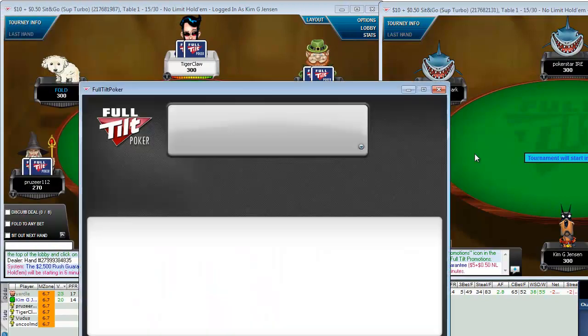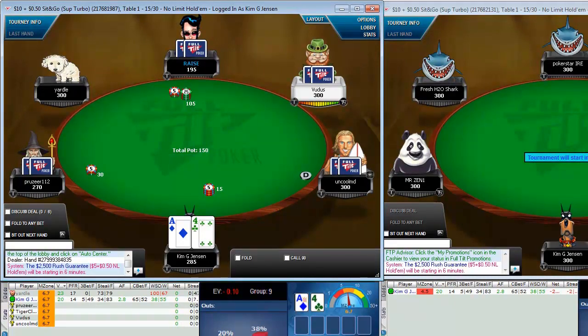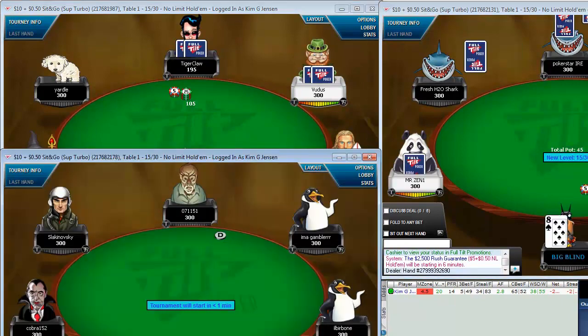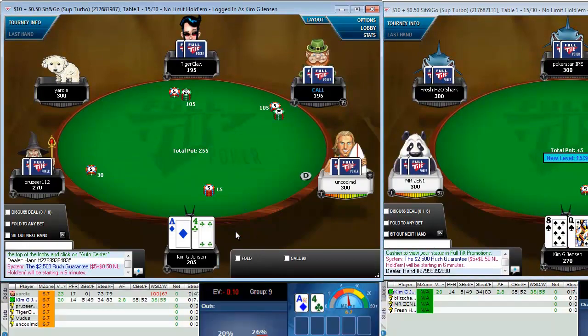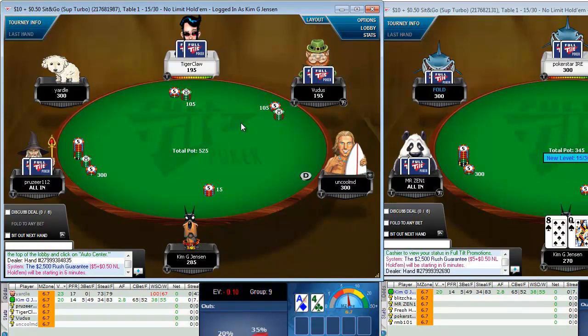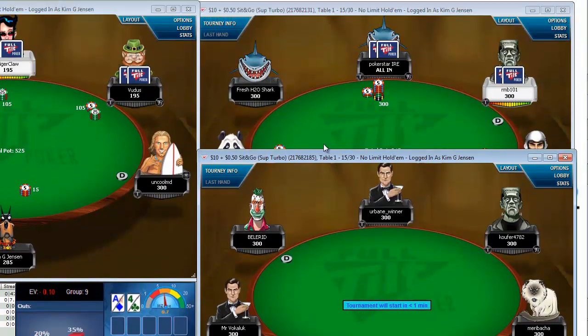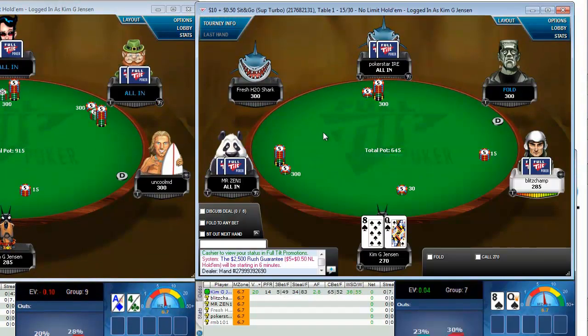When playing these super turbos, we can't really play much poker — we have to push, shove, and raise and re-raise with hands that we think are stronger than our opponents' hands. When we reach the bubble with three players left, we can really start pushing them around if we have chips; if not, we have to play the players.